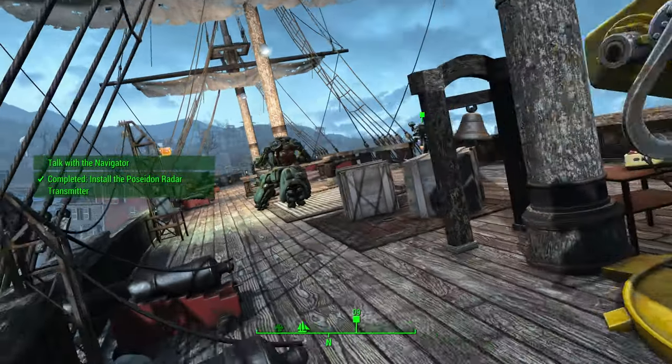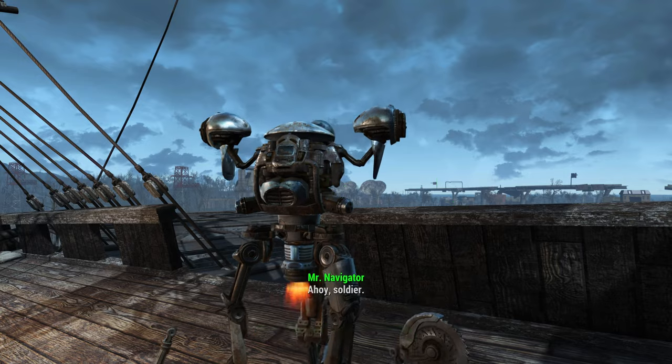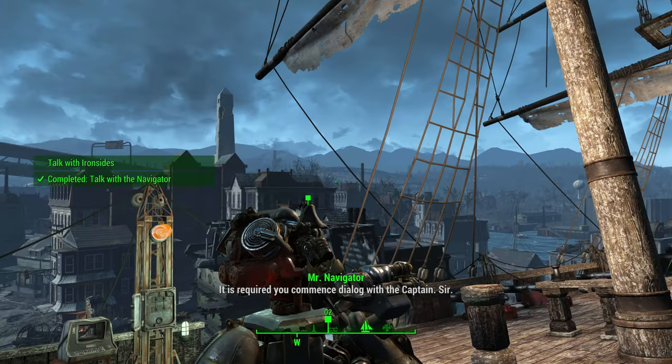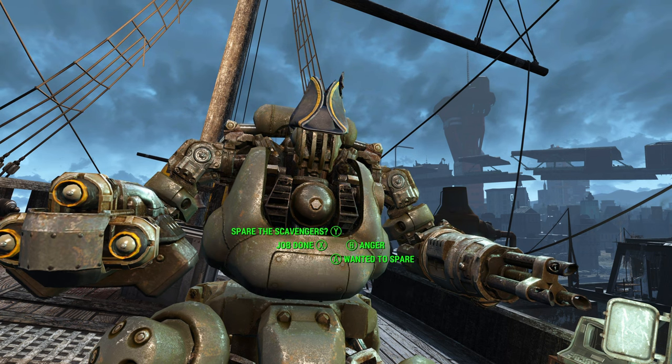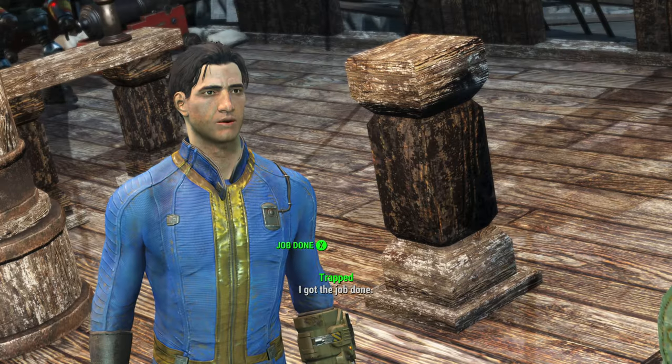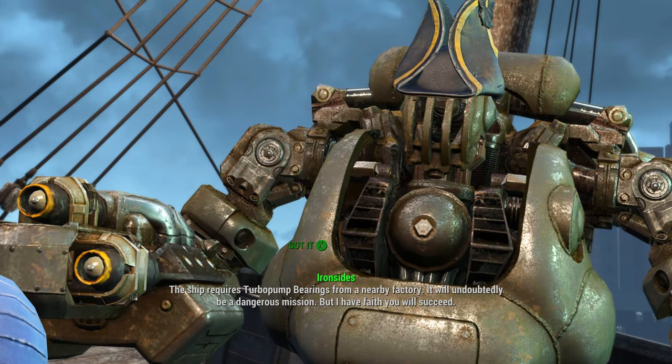Back on the deck, speak to the navigator again, then go and speak to Ironside. Select the 'Job Done' option, then 'Got It.' The ship now requires a turbo pump — we will need to go and find some turbo pump bearings, which will require another trip to a separate location.